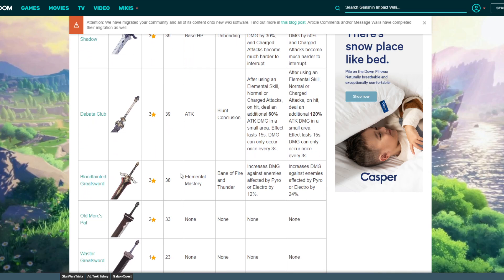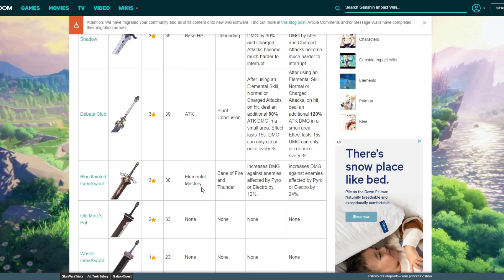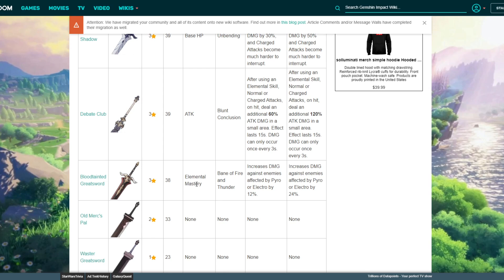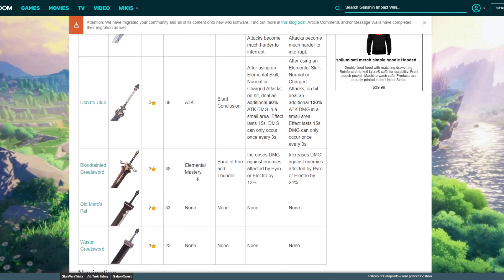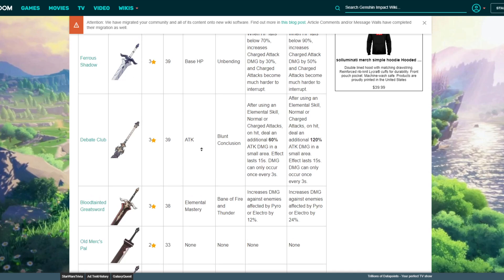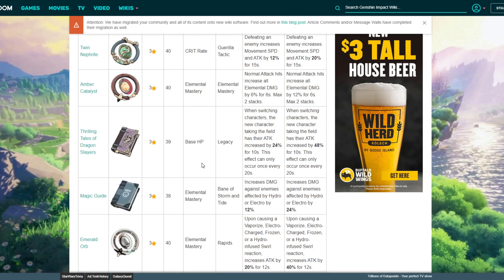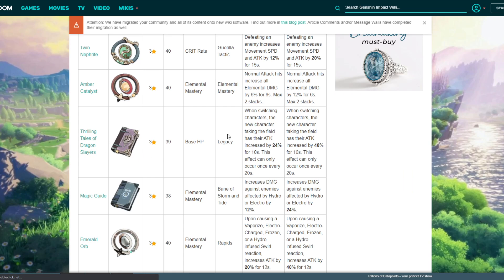Blood-Tainted Greatsword I've always thought was a really nice one — it gives you elemental mastery and increases damage against enemies affected by Pyro or Electro by 24%. A lot of units like Razor or Diluc can benefit from this, especially when comboing with those characters. Really nice option to have.